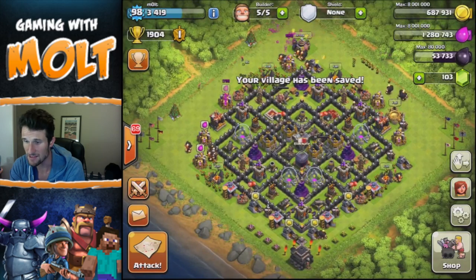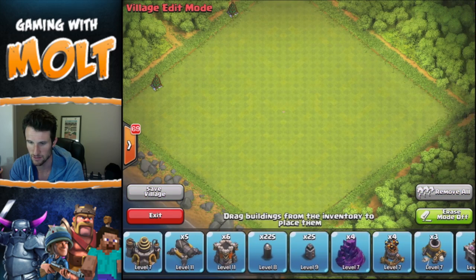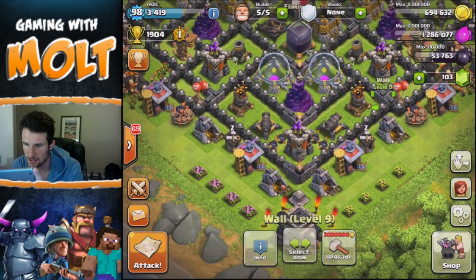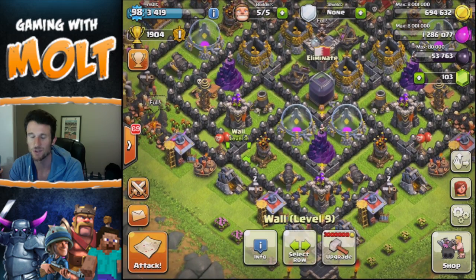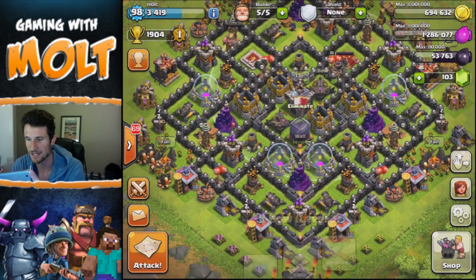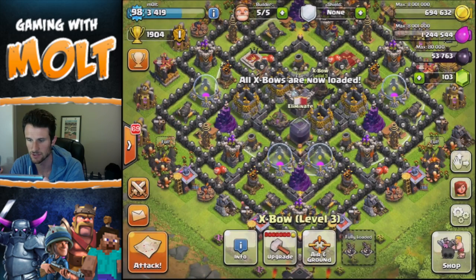I think this base looks really really good. I use a lot of my level 9 walls — I do have 25 of them — and I use them in core places, like right here at all three of these points, to help protect. Once the troops do get in and can't use wall breakers anymore because they're too far in, they're just gonna be beating on the wall for a really long time while my defenses shoot at them.